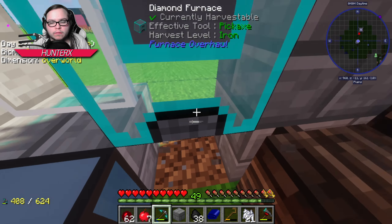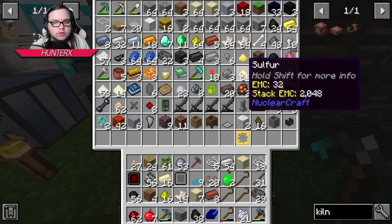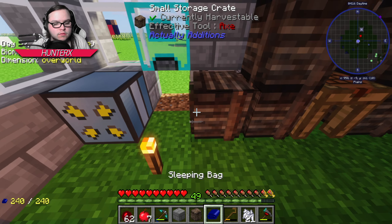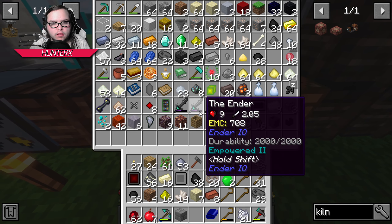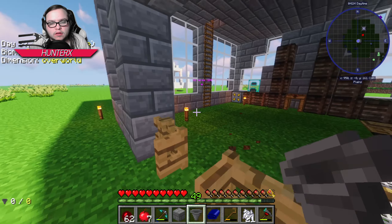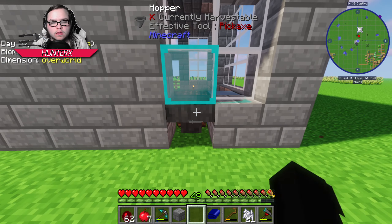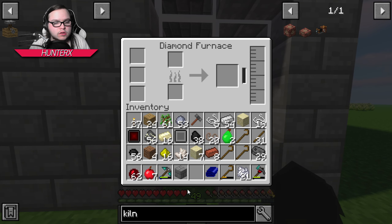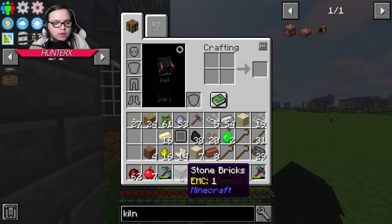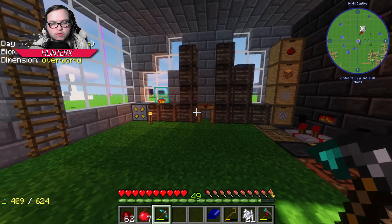I should be able to automate this now. It's probably best if we use the crate — put that there. Then we can go ahead and automate this so we can keep on going with our business. You get that and you get that, and then you start doubling. Then over here we're gonna feed you some iron as well.